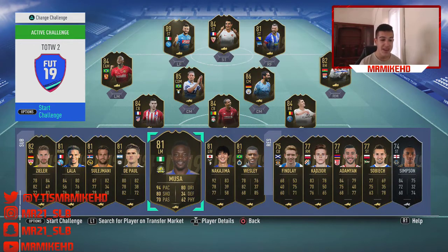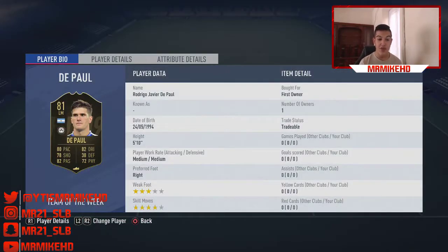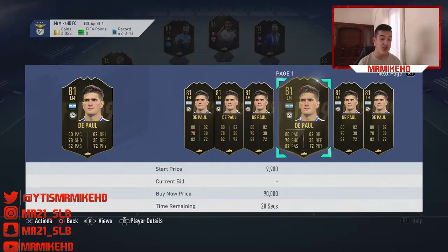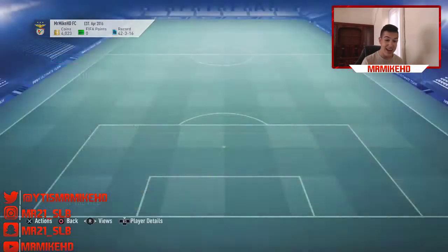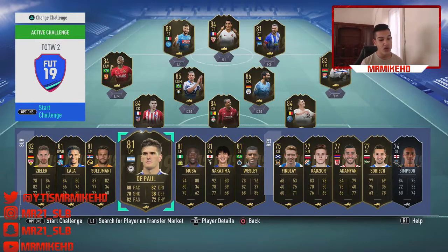Our next player is from the Calcio — a left mid, all-rounded card. 4-star skill moves, 3-star weak foot. Especially at the start of the game when people want to go cheap, he is going for around 11,000 coins. Also he's Argentinian — I can see him being around 25,000 coins. So Wesley, Nakajima, and Depor are players you guys should go for if you've got the coins.